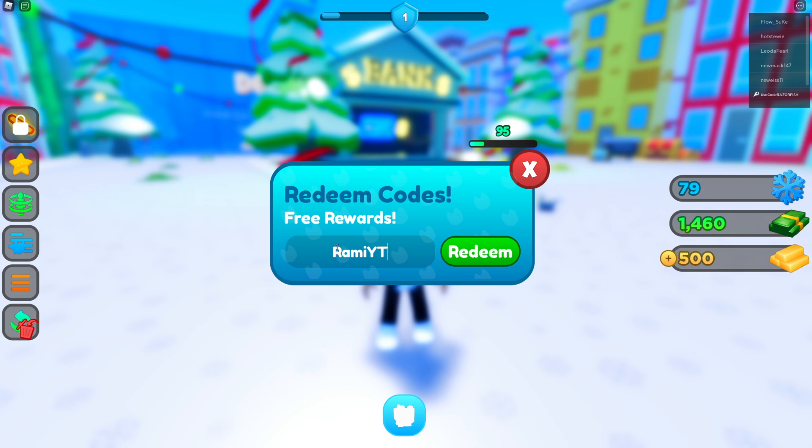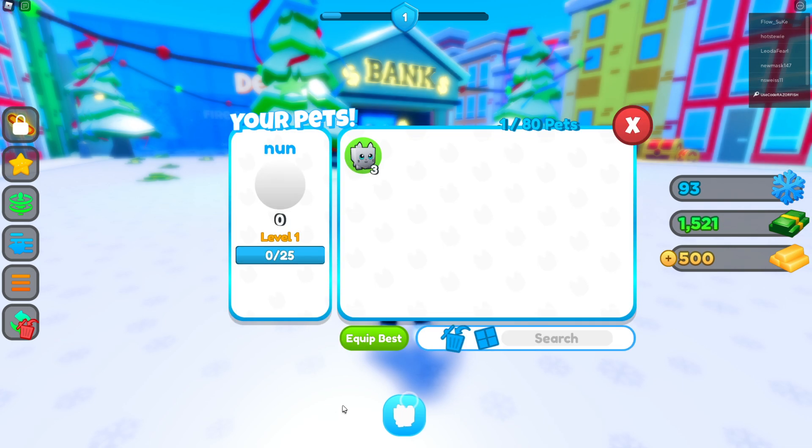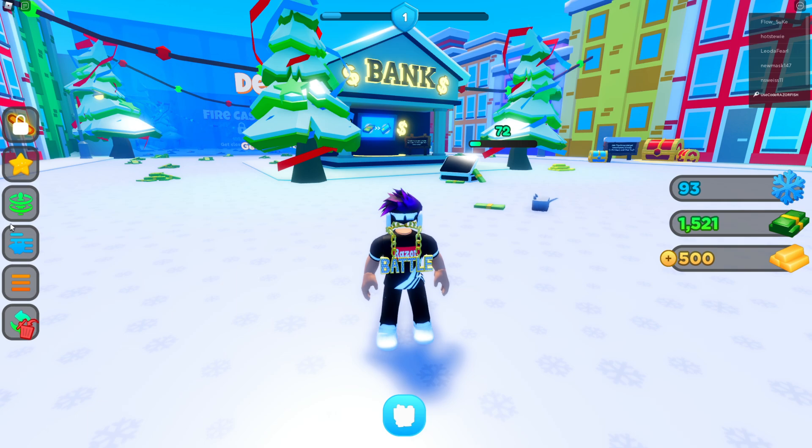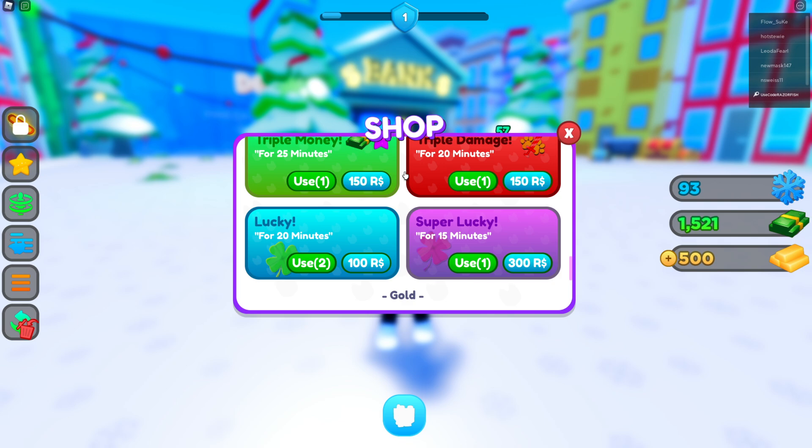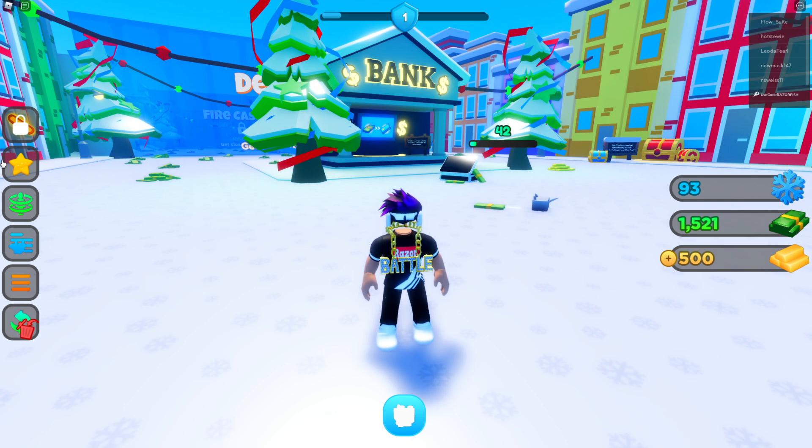The next working code is 'ramiyt' with a capital R and capital Y and T. That one still works and it gives you literally every single boost — all the boosts at once. So those are the only working codes as of right now.